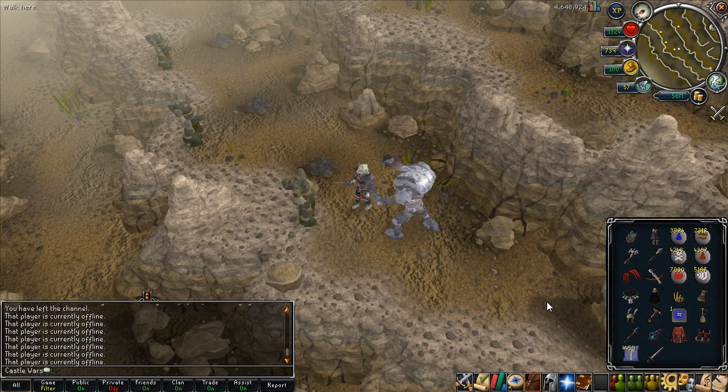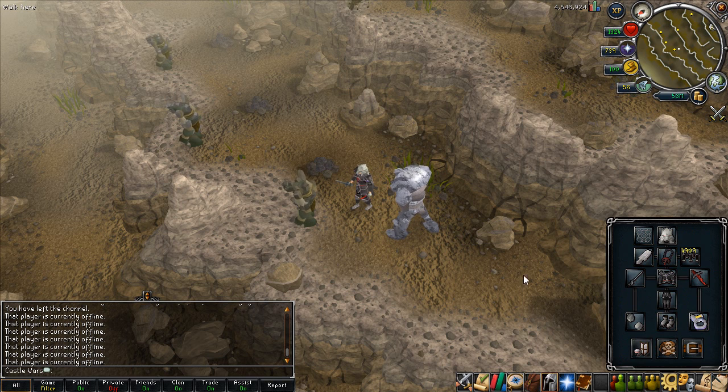Hey guys, today they updated a lot of the interfaces as well as adding in the Hati Wolf and Skull. I'm not going to talk much about Skull and the Hati Wolf because I'm sure everyone is making videos about killing them and how to kill them, but I would like to talk about the new interfaces.